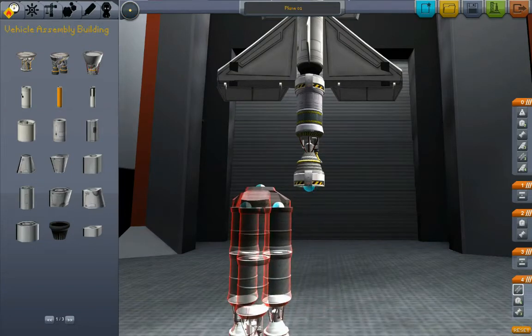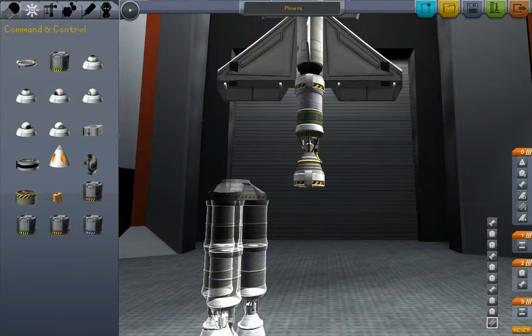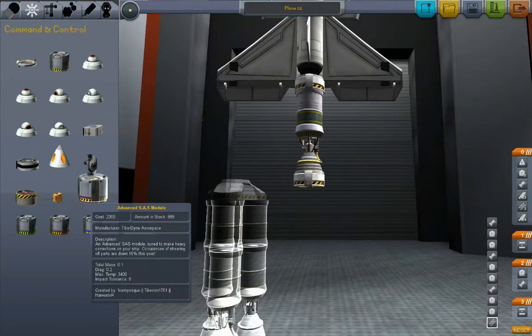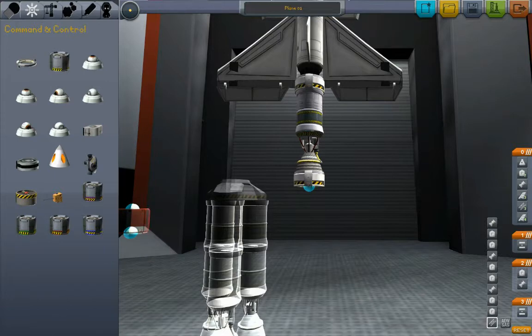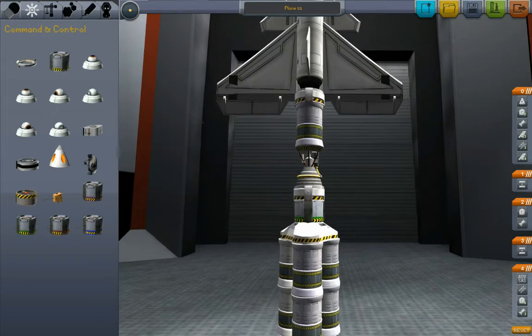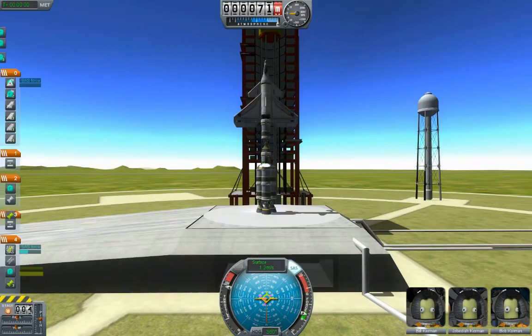I got an idea — pull off to the side. Let's do one of these SAS modules. I got some of these advanced SAS module parts. This one's tuned to make heavy corrections, so let's start with the light one. All right, now let's try it. Turn the SAS on, throttle up, launch.